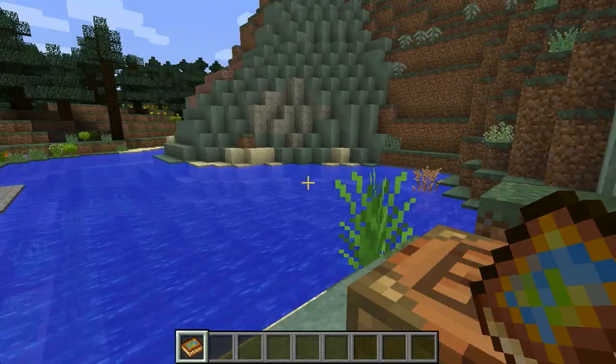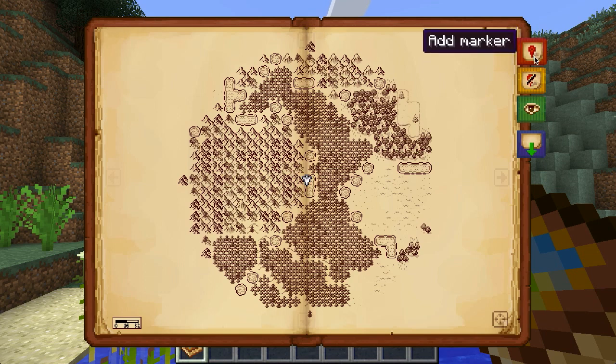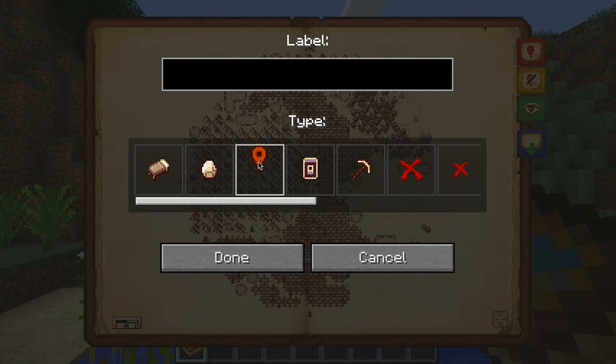Before I go off too far, let me mark my current location. These tools along the side allow me to add various kinds of markers, manage them, and delete them. So I'm going to add a marker on my current location — I'll pick this icon and call it spawn.